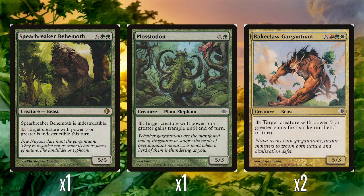They don't have a keyword ability, but they do have all these effects that care about having things with power five or more. One of the rares in the deck is Spearbreaker Behemoth — five and two green for a 5/5. It's indestructible, and you can pay one to make target creature with power five or more indestructible until end of turn, which is a pretty strong ability and would be pretty exciting for a new player to see. There are quite a few creatures in the deck this works with.